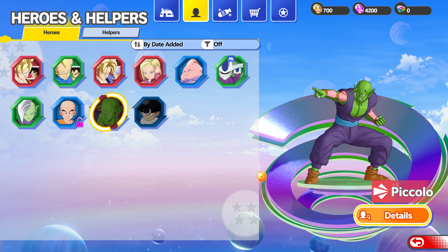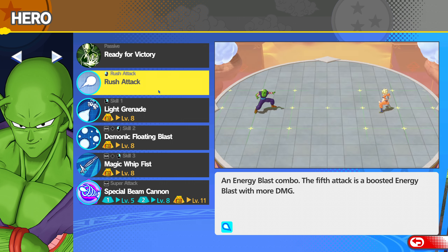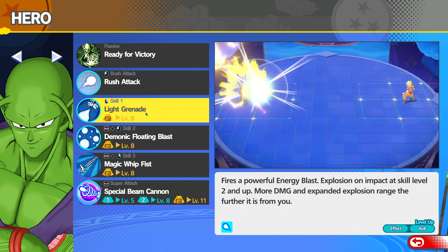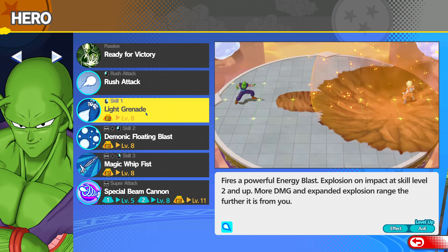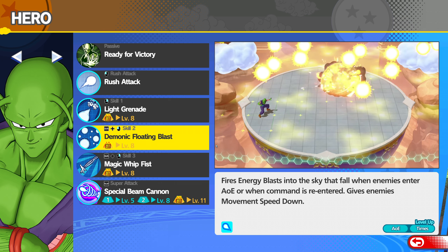Let's go over his kit. The first passive is called Ready for Victory, which instantly reduces the cooldown when you attack an enemy with a rush attack. His rush attack is the energy blast combo and the fifth attack is a boosted energy blast that does a little more damage. His first skill is Light Grenade — a very powerful energy blast that will explode when leveled up, doing more damage and increasing explosion range.